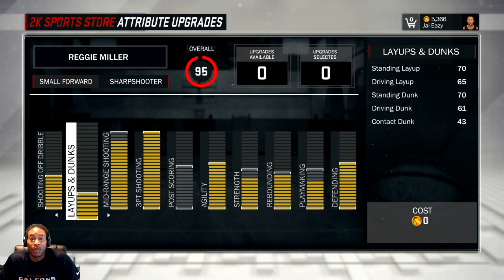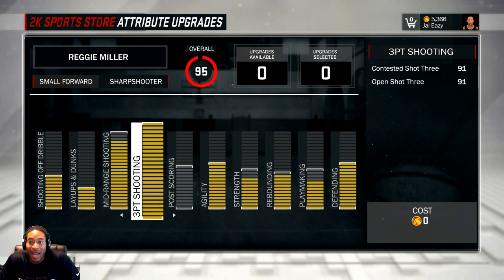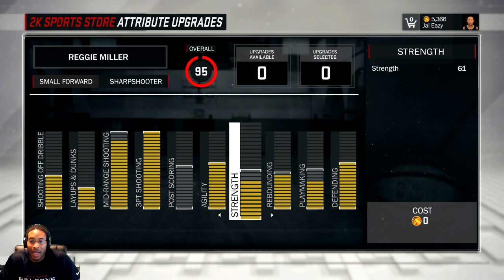The weight was set because I thought it mattered for bruiser badges. If you don't care about strength, put it all the way down and you'll be faster. Driving layup is 65, standing dunk 70 — that's not too bad. The driving dunk is trash though, that's why I always do the reverse. Mid-range shooting you can leave at 85, and you can honestly leave your three-pointer at 85 too. I maxed out arm length which brought my shooting rating down to 91, but I don't care as long as it's over 90.